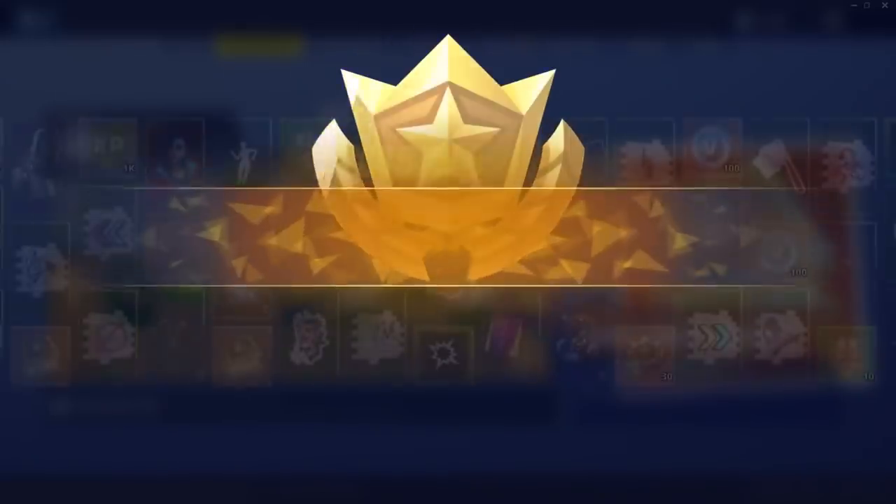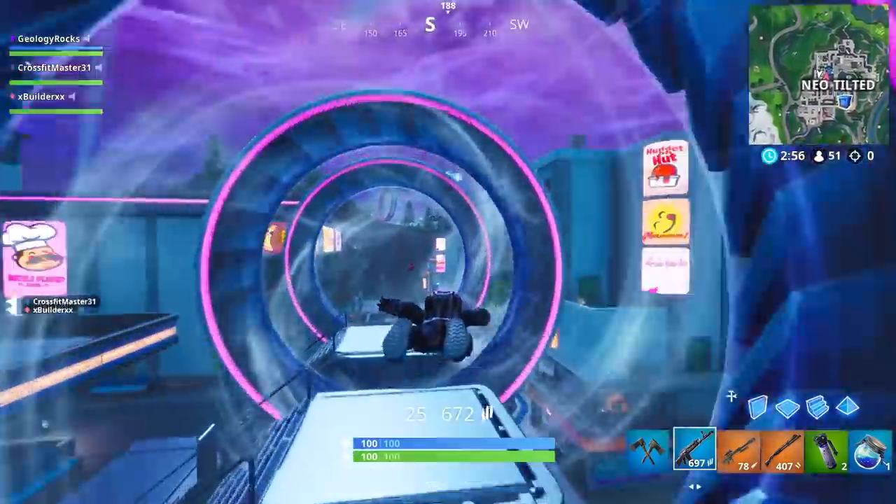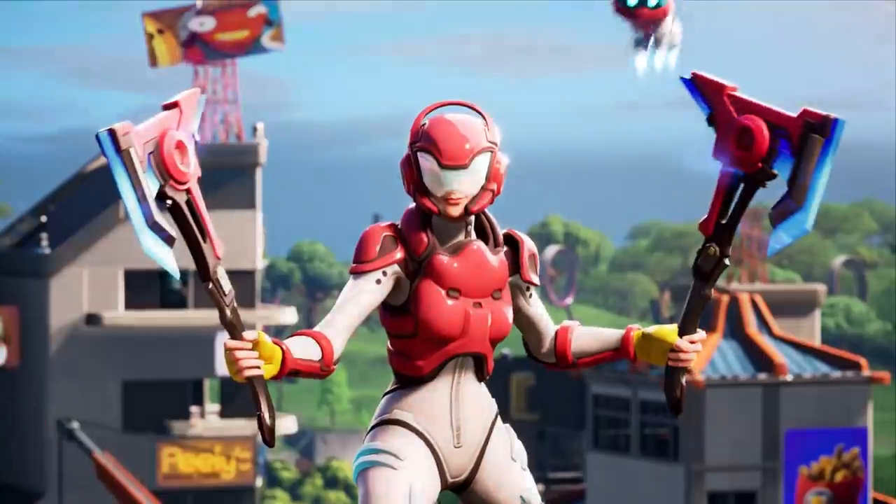there's a brand new Battle Pass. When you first buy the pass, you'll immediately get two outfits: Sentinel and Rox, progressive with new dual axes.